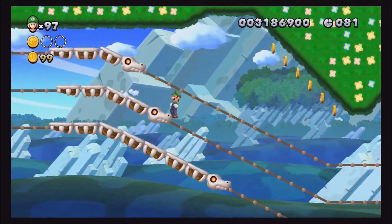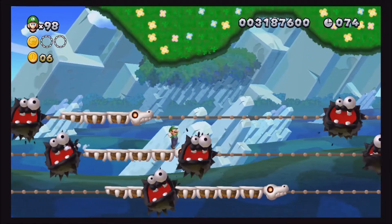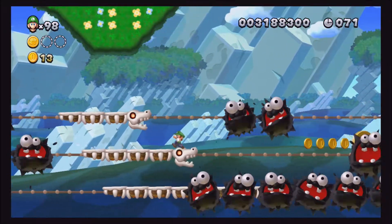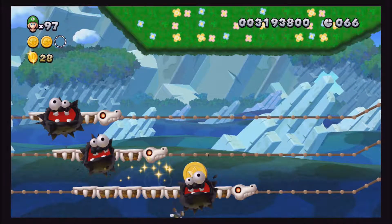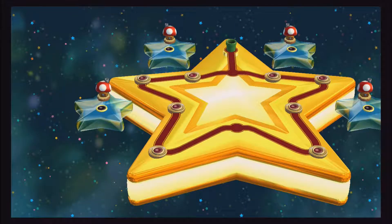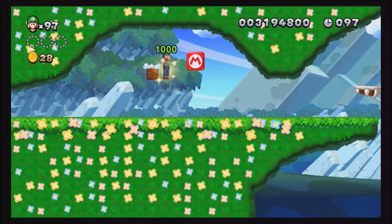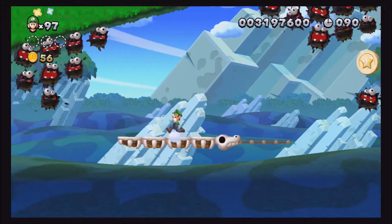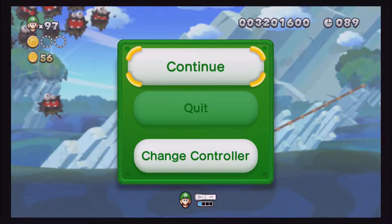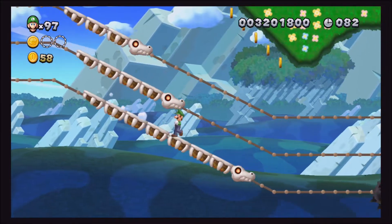So now we know that the first star coin is in the middle, but there is quite a bit up until that point. How'd you get that without getting hurt? I think you can only get that if you have a mushroom. That's not really clever game design — you have to have a power-up in order to do something, unless it's specifically mentioned. That's not good game design.